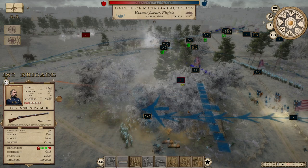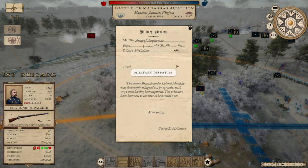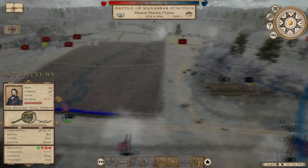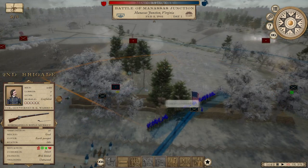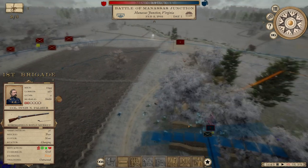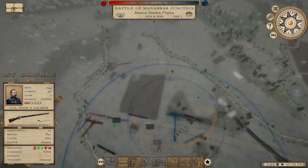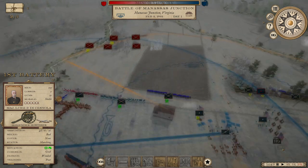McRae's brigade is wiped out — hell yes! Palmer, you're a freaking hero. We captured 1,700 rebel prisoners — you never capture prisoners in this game! Our 24-pound howitzers are wrecked though. Yes, the Union did lose at Manassas historically, but this is not the historical battle — this is based on the game's campaign mechanics. The good news is we just wiped out an entire enemy brigade. Now we just sit and wait at around 1400 hours. We'll speed things up to times 10.